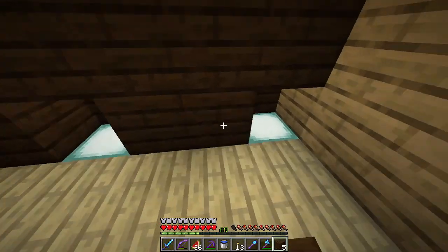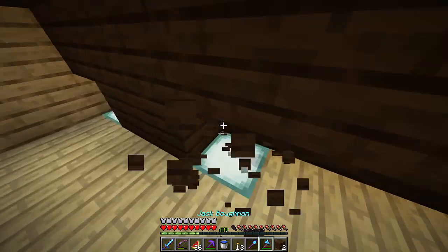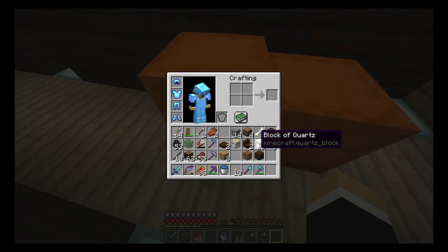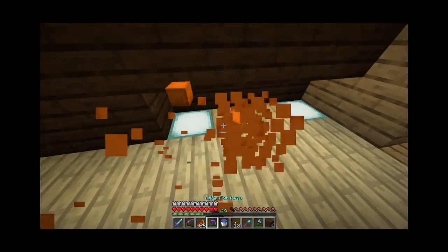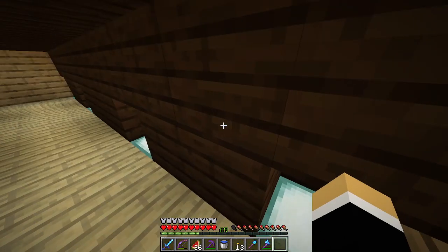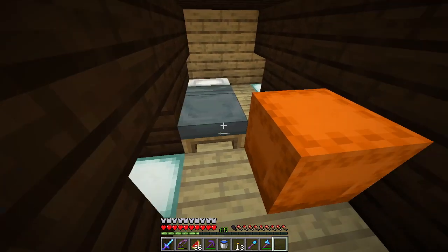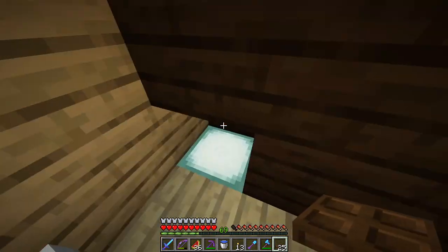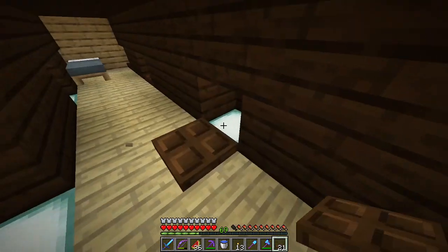So I used the sea lanterns up here to also be a light source, so I didn't need any lanterns or anything. What the hell — where'd my dark oak wood go? I swear, I would have to do a lot less editing if I was slightly more organized about where I put stuff, but I'm not, so I do have to do lots of editing. Over here we have a bed — okay, it doesn't go there, it goes there. Also, I should put in these trap doors to cover up the sea lanterns, because that's where they go.